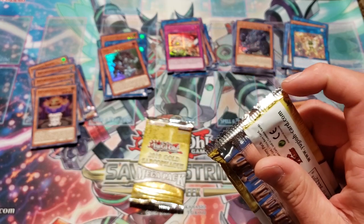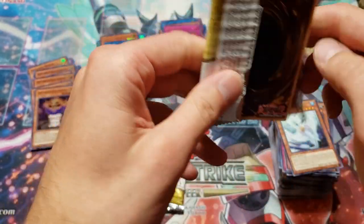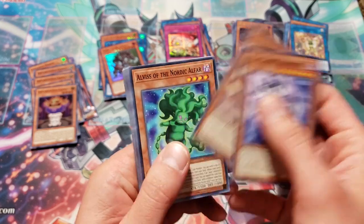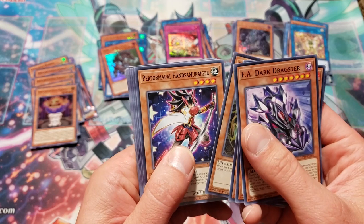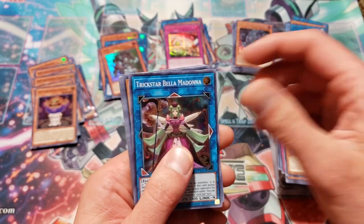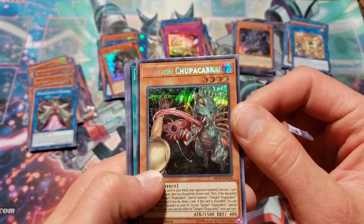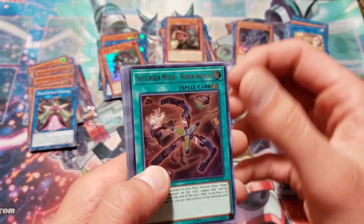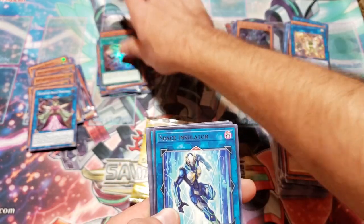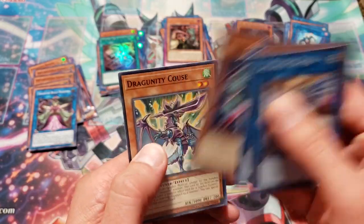Second to last pack — what do we got in here? Hopefully it's something sweet. Starting off with F.A. Dark Dragster, Salmon Great Jack Jag, Alvis of the Nordic Alfar, Trans Familiar, Perform of Hell Hands. Concentrating Current. Trickstar Bella Madonna is our super. And Danger Chupacabra for the Prismatic Secret — wicked looking card. Widow Anchor is our ultra rare. I cannot believe how cheap this Striker deck is now — it's unreal. Space Insulator is our rare. Crusadia Spatha, Cyber Dragon Veer, Link Devotee, Crusadia Regulac, Sim Tablier, and Dragunity Kraus.